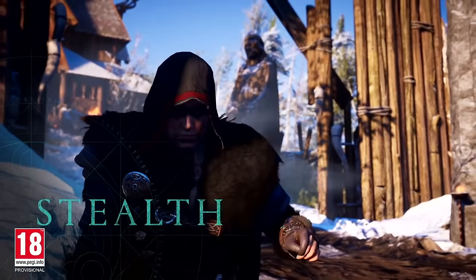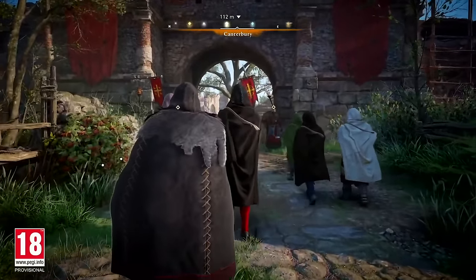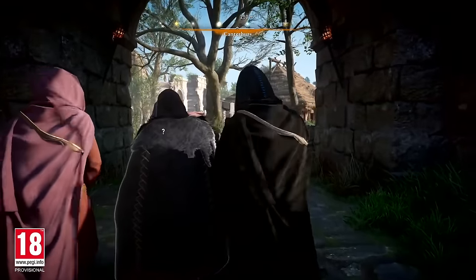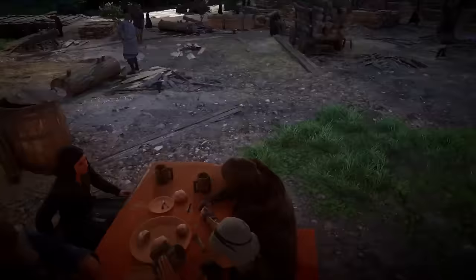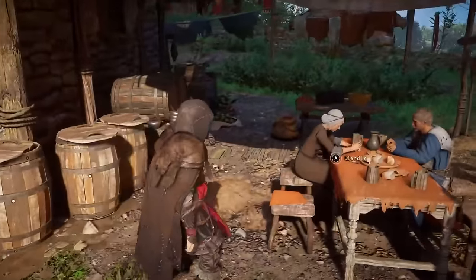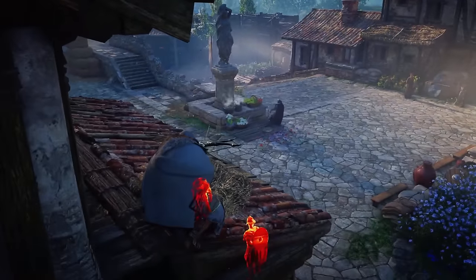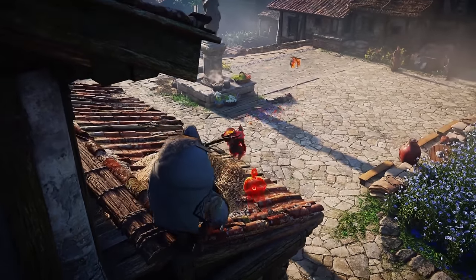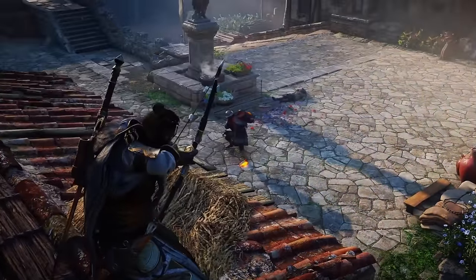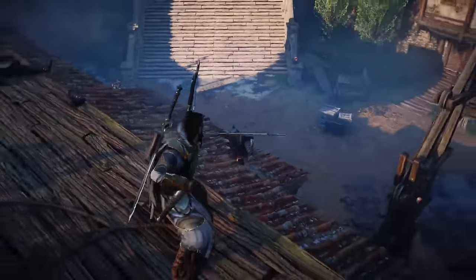When you compare social stealth from Brotherhood or Revelations to Valhalla, it's incredibly night and day. Valhalla's attempt at social stealth was very limited. To blend in with a crowd, you'd have to walk up, hold down a button, and try to walk at the exact same speed — which you couldn't do, leaving you lagging behind or running into them. The bench blending also required holding a button. The detection system was completely broken: the slightest movement would get you spotted almost instantly with no time to react, and once detected, you were locked into combat with no escape.